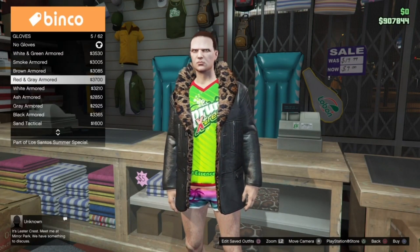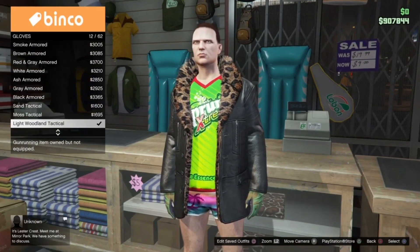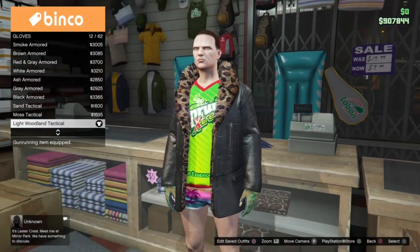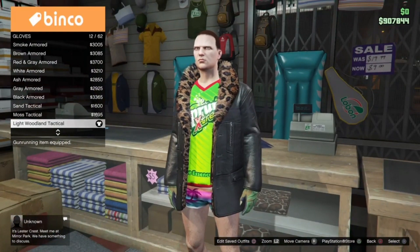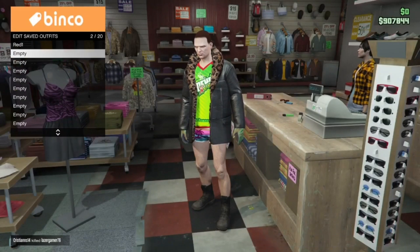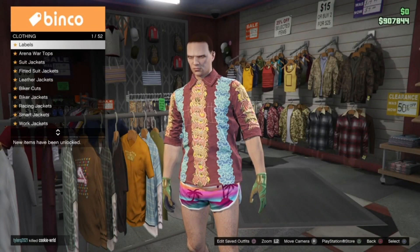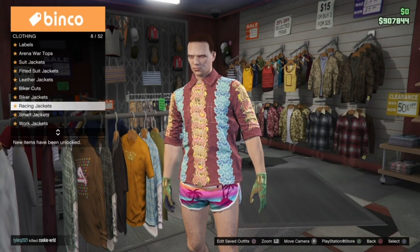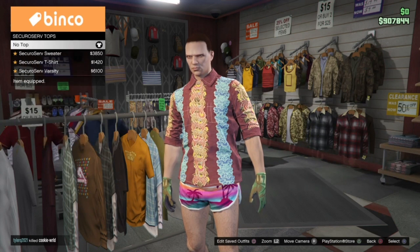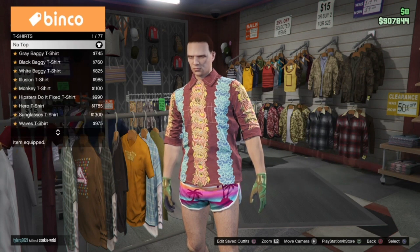Now go to accessories, go to gloves, and apply the light wool and tactical gloves, then save this on slot 2. Now we are going to be creating the orange bib. This outfit contains three slots. First, what you will need to do is remove any upper body garment — this will give us the black bikini top.